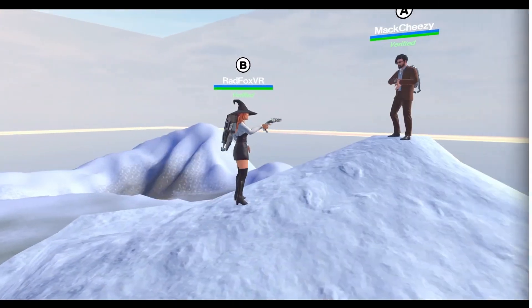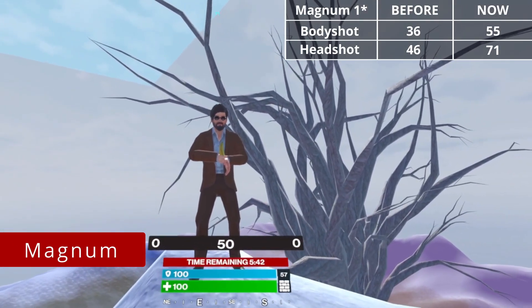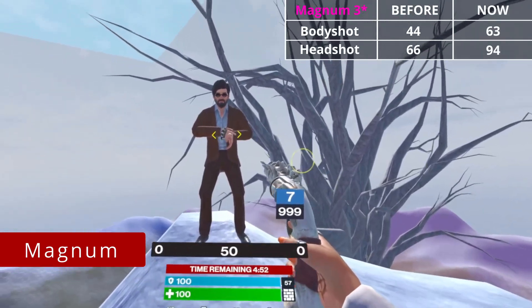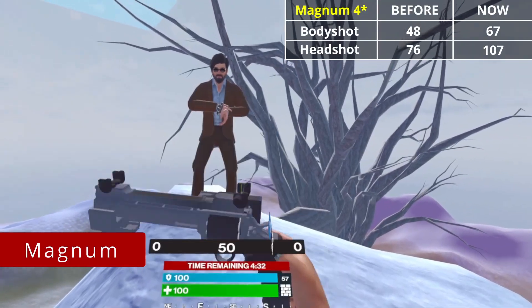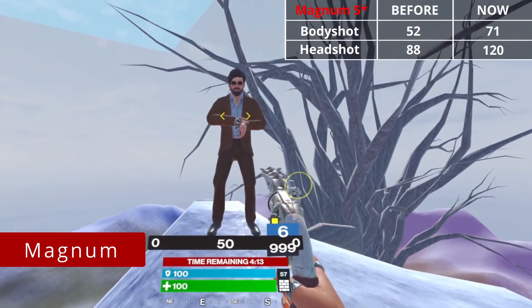Magnum: 1 star — 55 body, 71 headshot. 2 stars — 59 body, 82 headshot. 3 stars — 63 body, 94 headshot. 4 stars — 67 body, 107 headshot. 5 stars — 71 body, 120 headshot.